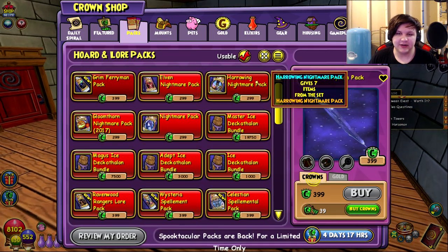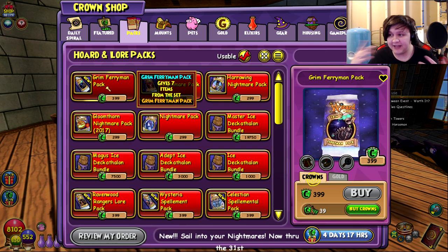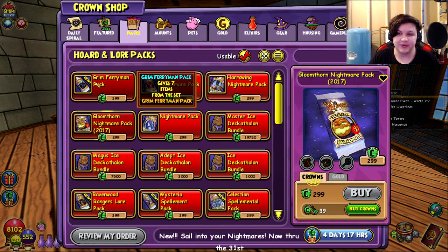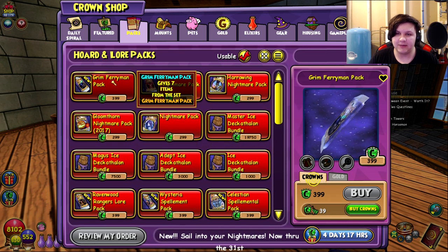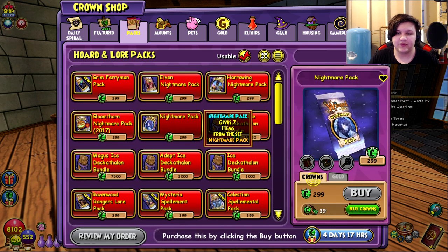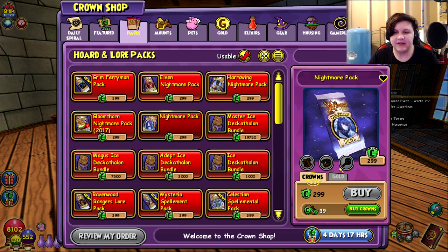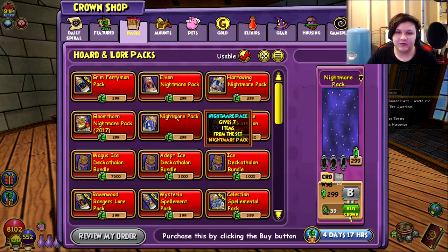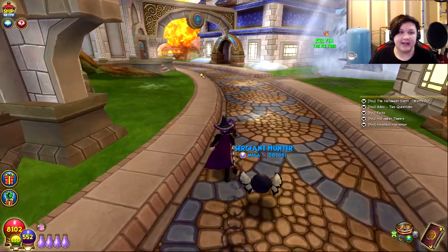As for the other packs, I don't think any of them are too good. The new Grim Ferryman Pack — the mount gives 1% damage, so that's an option if you want it. The later packs like the Elven Nightmare Pack and Grim Ferryman Pack suffer from a problem where they add a lot of items from the original packs with very few new items. You really struggle to get the new mounts because you keep getting items from the old Nightmare Pack or Harrowing Nightmare Pack instead. So that's my rating — they exist, feel free to get them, but I wouldn't prioritize it.